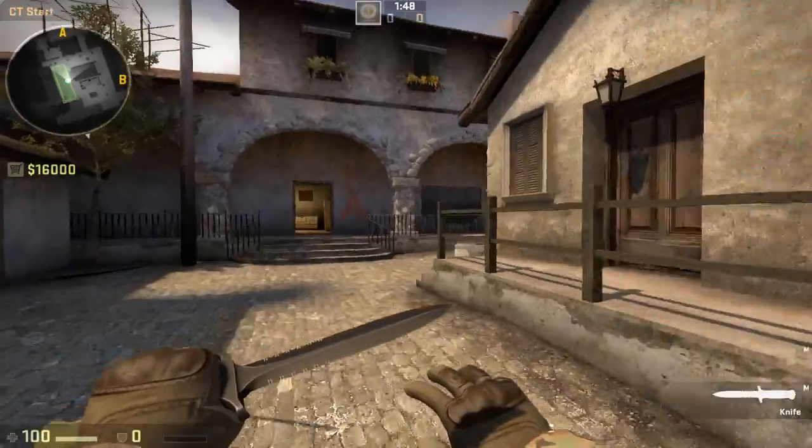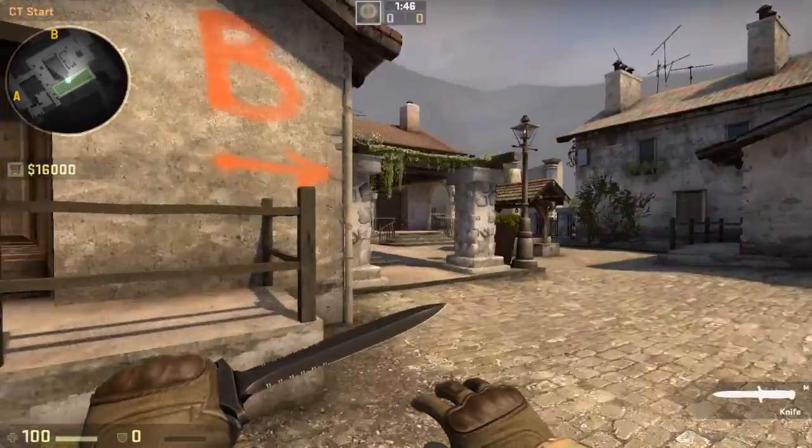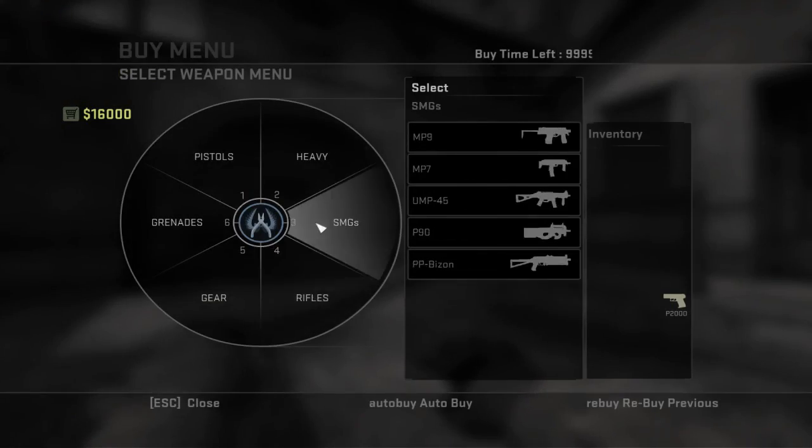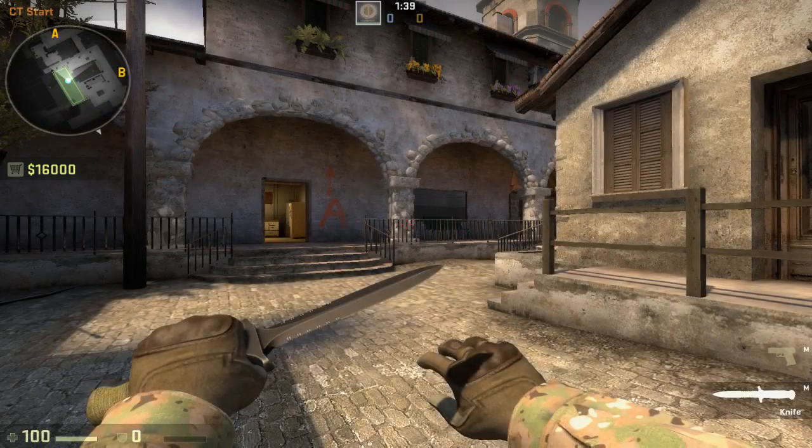Something that can make your life a little bit easier at the beginning of the round when you're in a bit of a rush — maybe you don't necessarily like the buy menu and you still find it a little bit sluggish — then I've got something that's going to make your life a little bit easier.